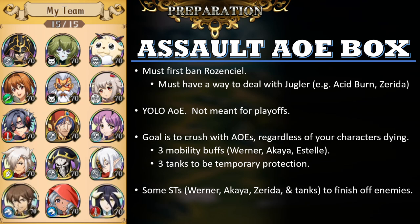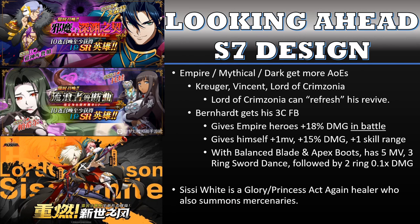Now for the final point, let's look ahead at Season 7 box designs. With any season, we always have to look at the banners being released. Since we're on the international server, we get to see what banners come up on China. We've seen there's going to be a Kruger and Vincent banner, a Patsir and Toa banner, and the most recent one is the Lord of Crimsonia and Sissy White banner. Overwhelmingly, we see four characters that are basically Empire, Mythical, or Dark — and these are AOE attackers. Kruger, Vincent, and Lord of Crimsonia are all AOE attackers.